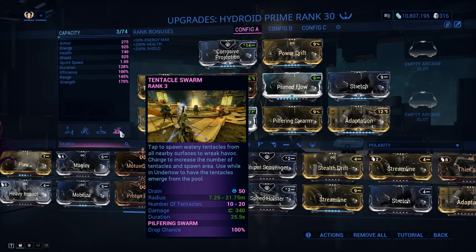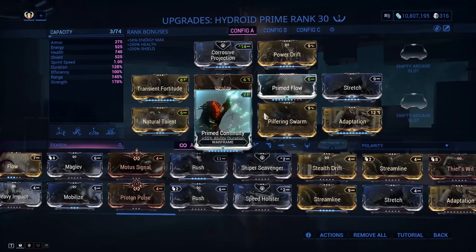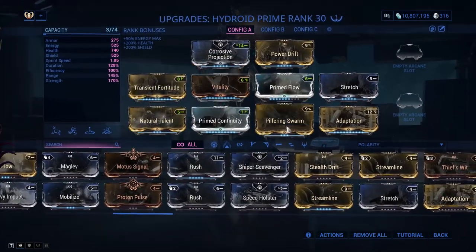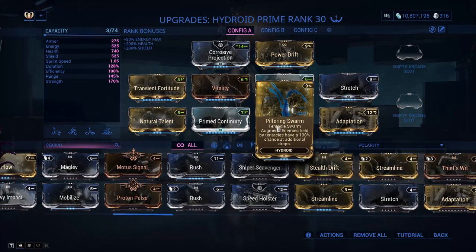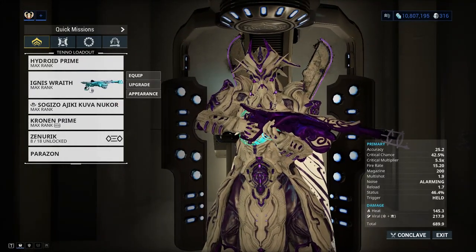The mods I wouldn't recommend changing out are Natural Talent, Vitality, and Pilfering Swarm. These are the three you should keep because survivability is good, casting speed is even better on him, and Pilfering Swarm is there for the loot.